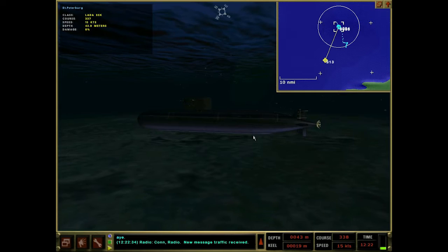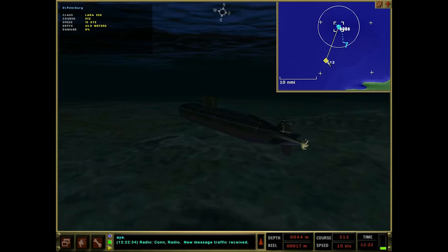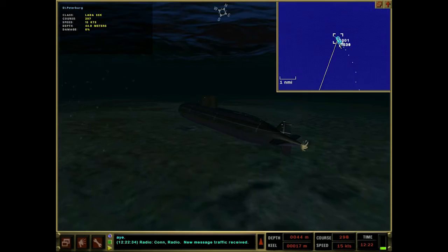Hey everyone, FPS Chazzle here. Welcome back to Let's Play Dangerous Waters plus RA 1.40. We've got a quick mission going on here - got a torp pinging off this way, so I made a course change to run a little more perpendicular to this guy, try and get out of his line of sight. We just dropped some countermeasures.